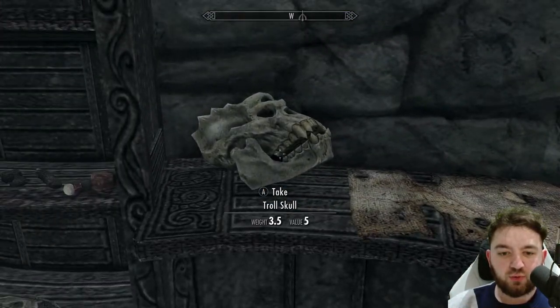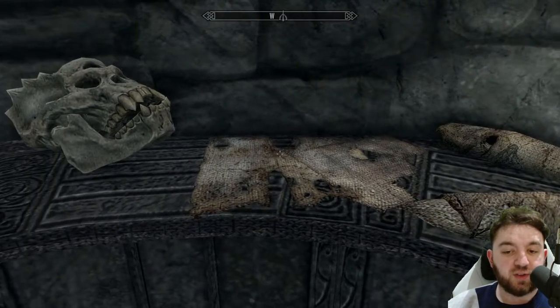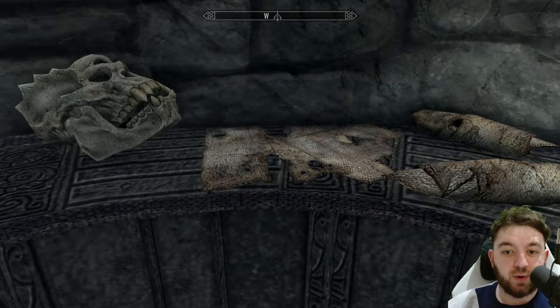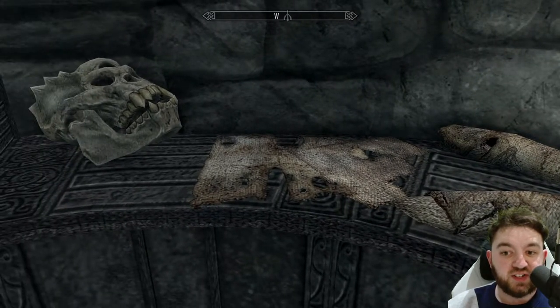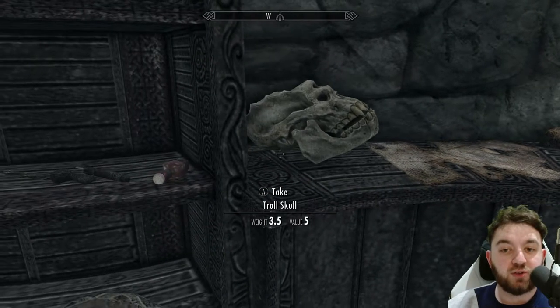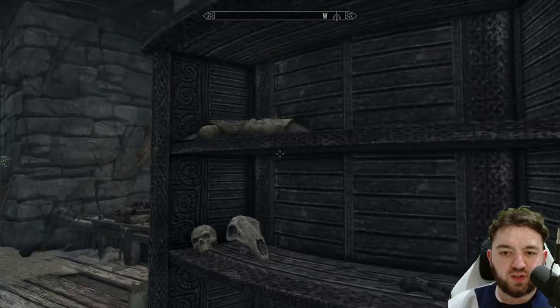There's a wee troll skull over here and some linen. There is an alteration skill book that sits here called Sifath's, and it can only be accessed when you do the Dark Brotherhood questline — once you start the questline the book just magically appears. Just in case any of you are wondering why the book sometimes appears in playthroughs and sometimes not. There is also a wee potion sitting to the side.